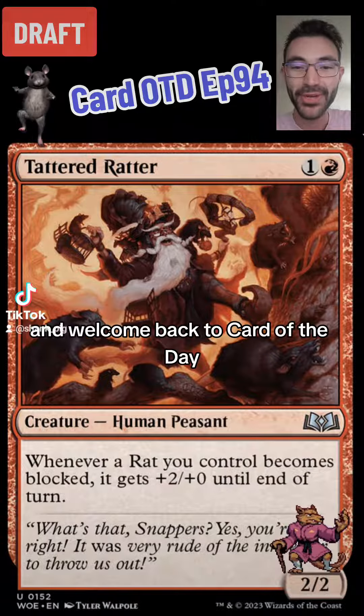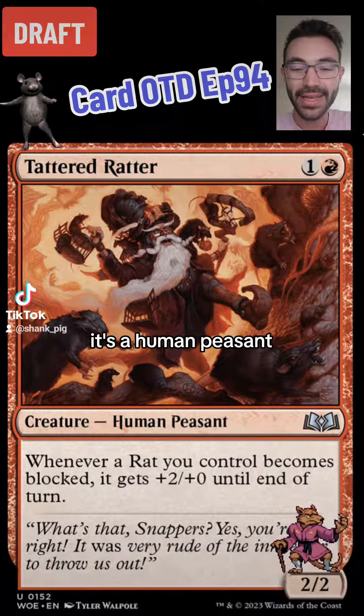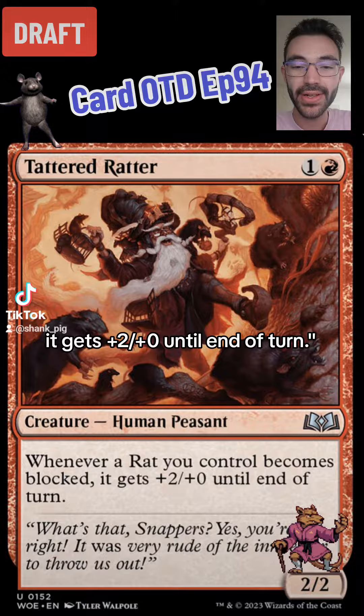Hello friends and welcome back to Card of the Day. Today we have Tattered Ratter. This is one and a rat for a 2-2. It's a human peasant and it says whenever a rat you control becomes blocked, it gets plus 2 plus 0 until end of turn.